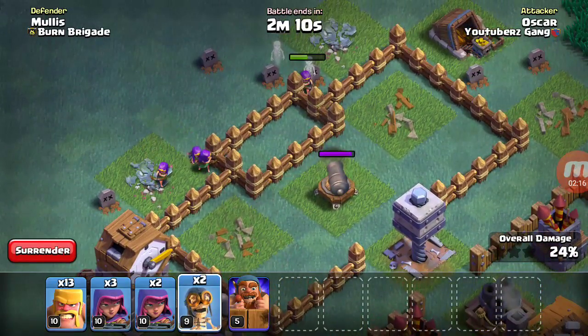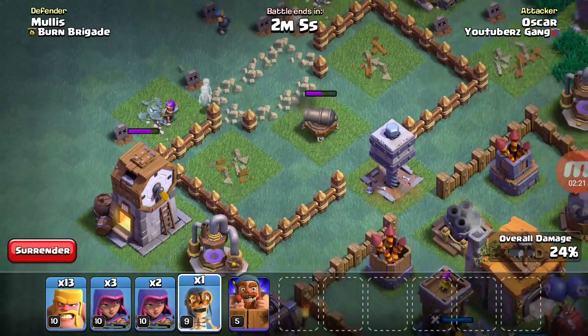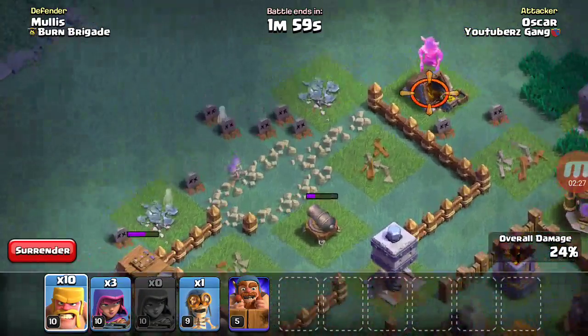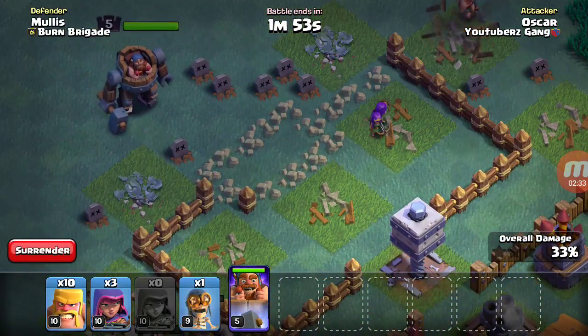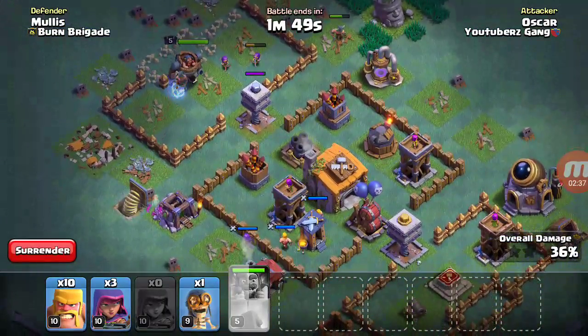We have five sneaky archers remaining. The bomber's going to blast their way through. Checking for buildings on the outside — no buildings on the outside. Bringing in the battle machine who represents Thor. I know the space. Just to warn you, there's some spring traps there, and right there, and there's some right there too.